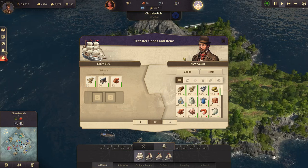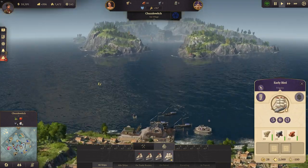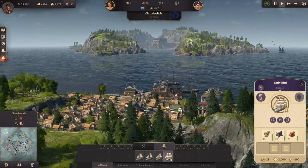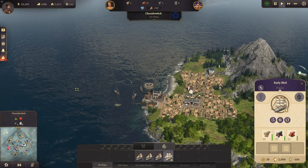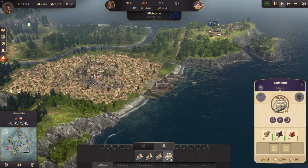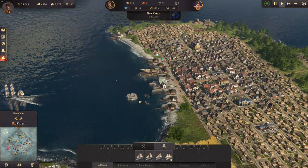We still need another cannon here because this island is dangerously close to the pirate, but we can see it from our harbor. Let's get some more goods there and build fresh — it needs to be reinforced. And hopefully we finish the schooner soon.